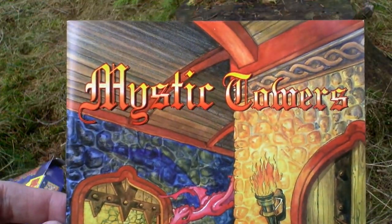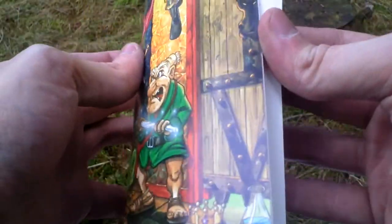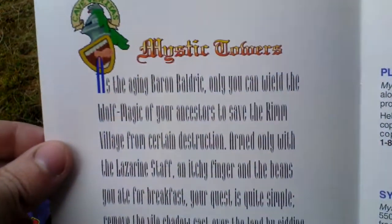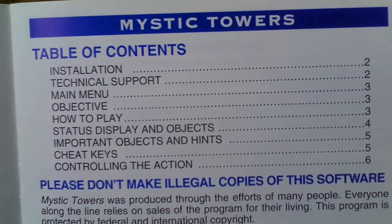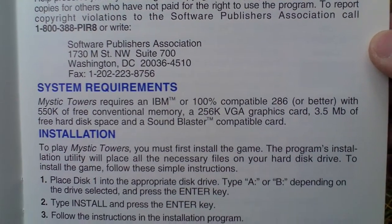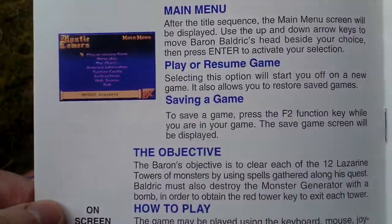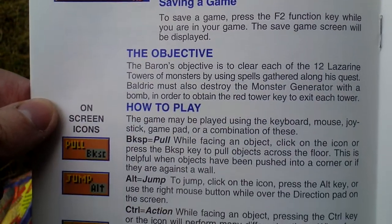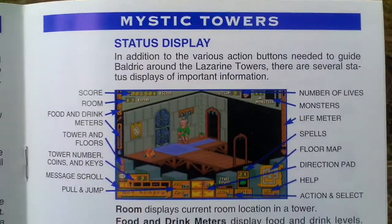And the last thing in the box is this instruction manual. Here is the table of contents. As you can see it has only a few pages — just the basics: system requirements, installing the game, technical support, main menu, the objective, how to play the game, what is the goal, and the game interface.